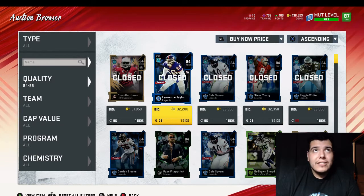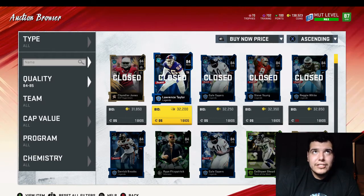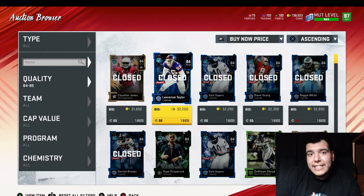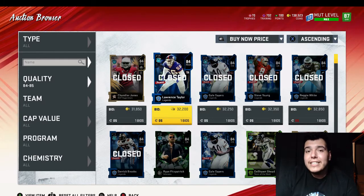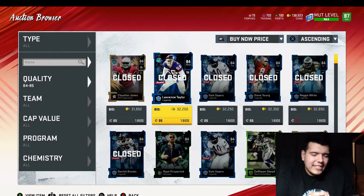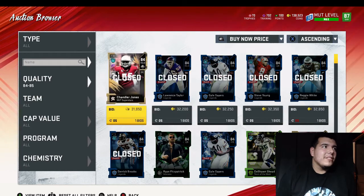I'm starting off with 138,523 coins — I wrote that down. We're gonna see how many snipes we can get and how many coins we can make. I'm thinking 10 minutes rather than 15 — 15 seems way too long. We'll set up the filter right now.